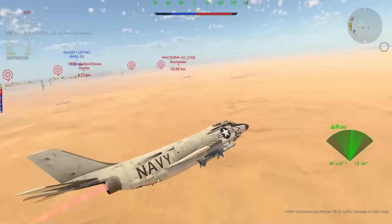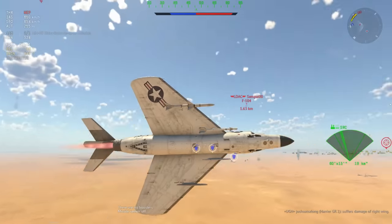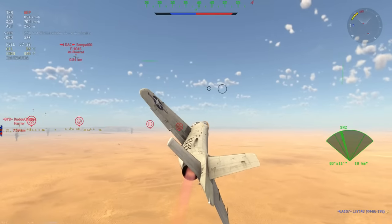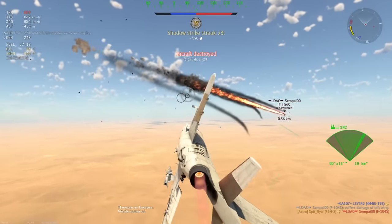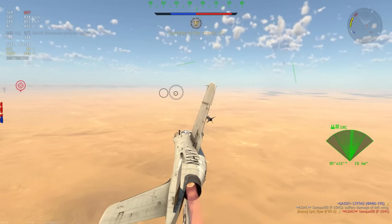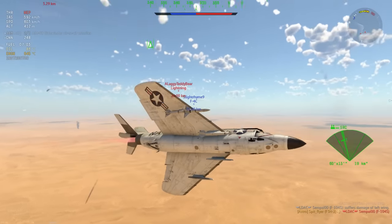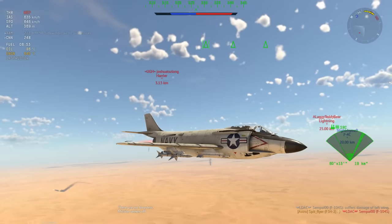This F-104S has decided to join the fray from about 1 point something kilometers. I don't know why he spotted at that range, but he's going to fly in front of my guns and I am going to use them. Off they go - that was kind of weird. Maybe he just wanted to die by me - who knows, but I'll take it.